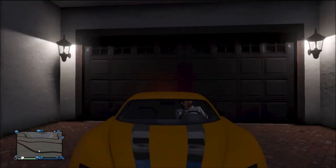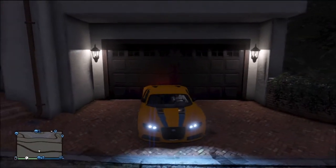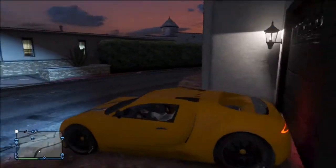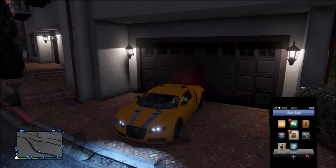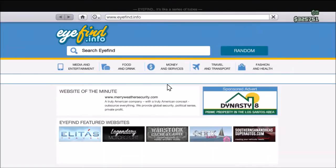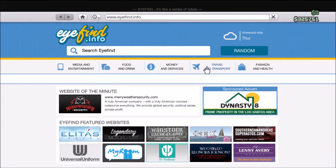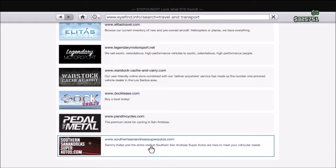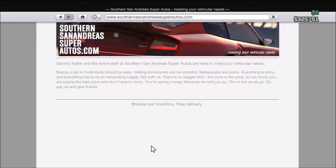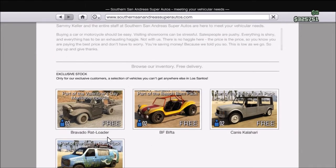Hello guys, today I'm gonna be showing you how to get the Rat Loader. As long as you have the Valentine's pack, you will be able to get this. You just want to go to the internet, then go to Travel and Transport, then go to this website — I can't pronounce it — and you'll notice that it has a Rat Loader. The Rat Loader is free and all upgrades are free.